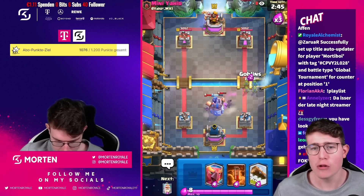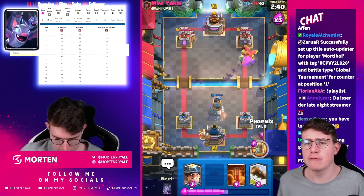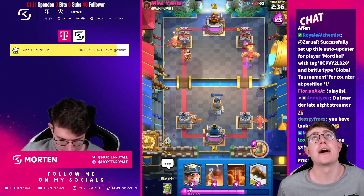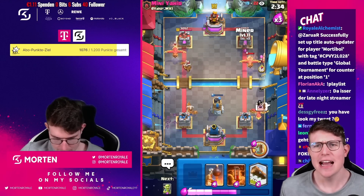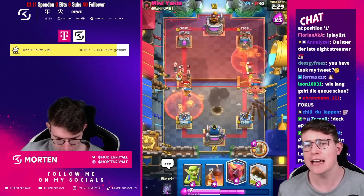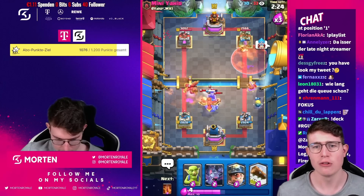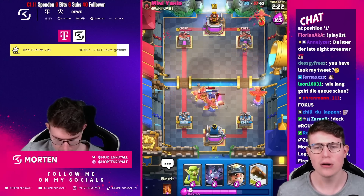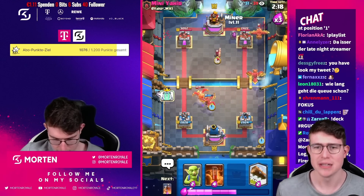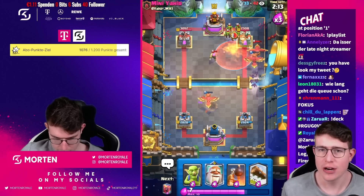A ton of people were playing miner control at the top, so I thought: how do I beat miner control and still be overall solid? With bats being so underrated, the only disadvantage with bats is like mother witch decks, but I didn't see a ton of people playing mother witch. A lot of people are playing ice spirit, so the miner-bats combination gets so much value. We're doing a really great job going in with the bomb tower, cleaning up the stuff.